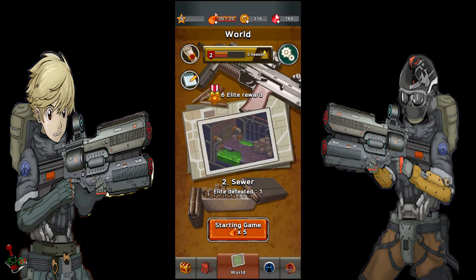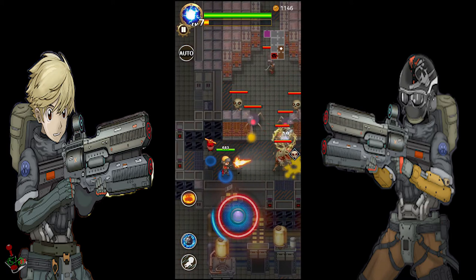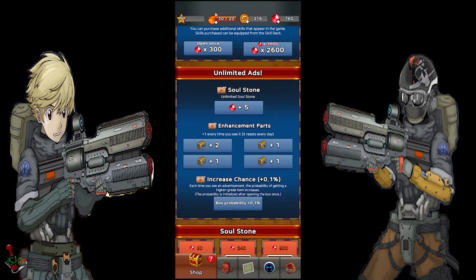Like most mobile games, you are limited to how much you can play with the use of food. You can hold up to a maximum of 20 food, and each mission requires 5 food to play. Food replenishes over time. You can also gain 5 food up to 4 times a day by watching ads, and you can gain 20 food using 100 gems. Gems is the game's premium currency — you can gain gems by purchasing with real money or by collecting them throughout missions.